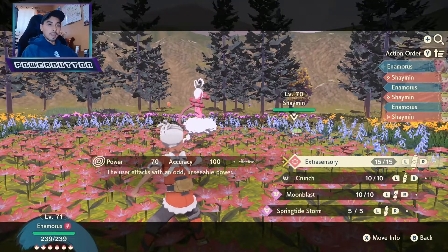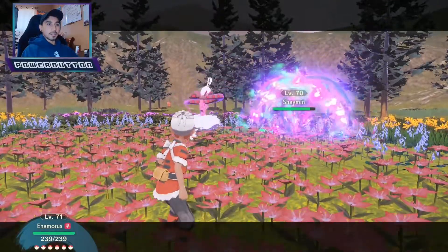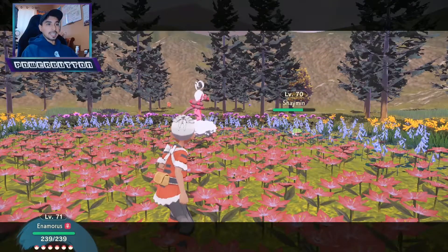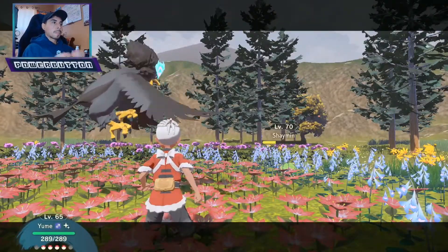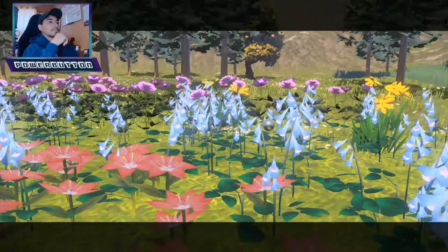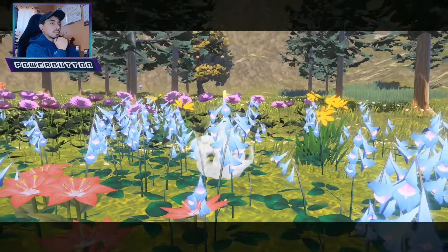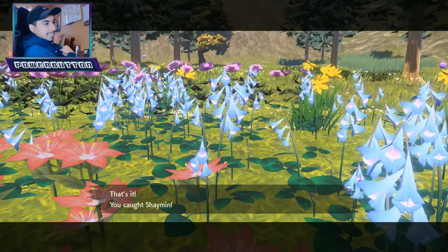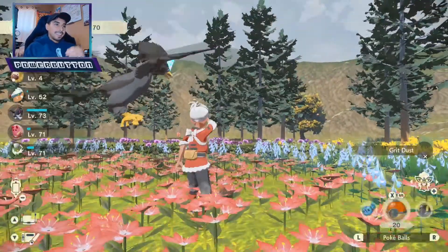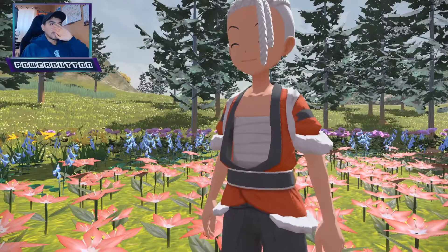I threw about 10 Ultra Balls at it and nothing was happening, so you're better off just battling it. Through experience we know that once you battle a legendary Pokémon and get it to at least yellow health, it's such an easy catch — and boom, just like that we caught it.